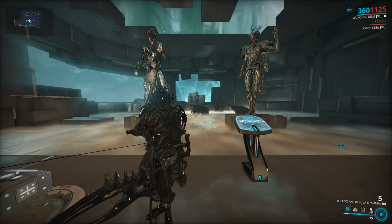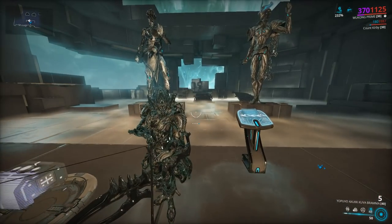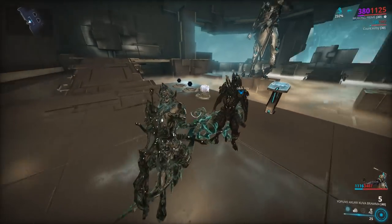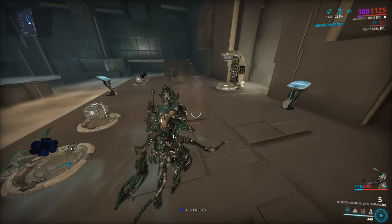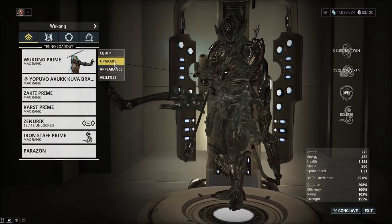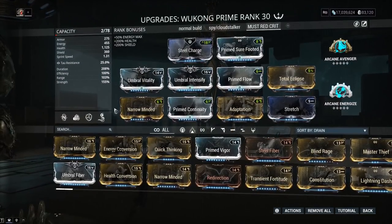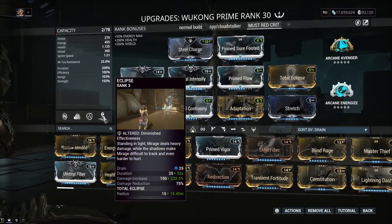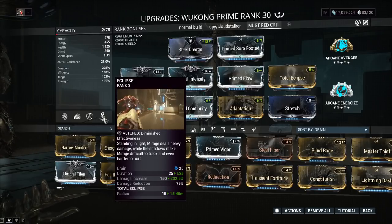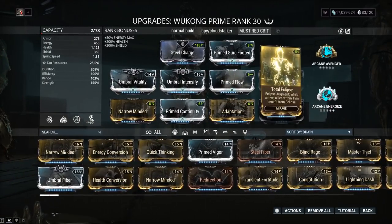So what are we using on Wukong today? We have the Eclipse ability from Mirage, and the reason for that is the Total Eclipse augment mod, which gives your buff to your clone as well as yourself — it does work and there's a visual effect as well. It also buffs your teammates. Keep in mind the Helminth version of Eclipse does not deal as much damage as normal Mirage's, but it still does a good amount — 75% damage reduction when you're in the dark.